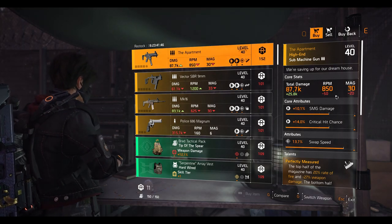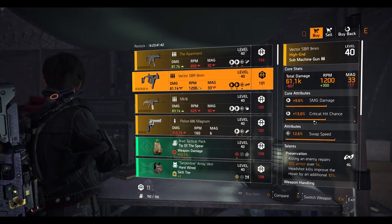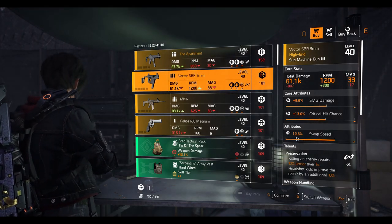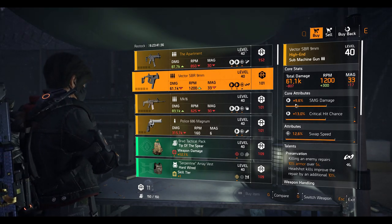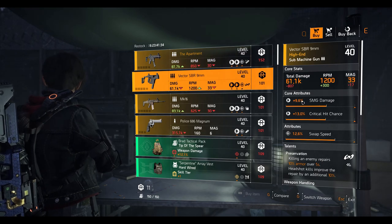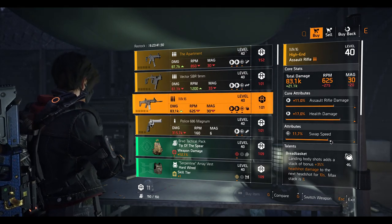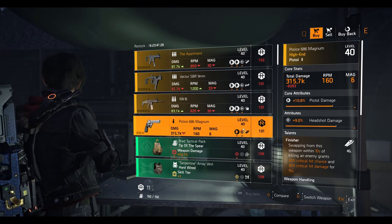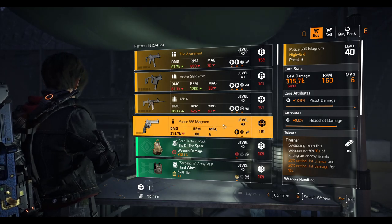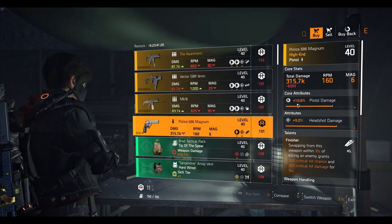Next we have the Vector SBR 9mm SMG with Preservation talent — 12.6% swap speed, 13% crit chance, and 9.6% SMG damage. Then the MK16 assault rifle with Bread Basket talent — 11.7% swap speed, 17% health damage, and 11% assault rifle damage. The Police 686 Magnum pistol with Finisher talent — 9% headshot damage and 10.8% pistol damage.